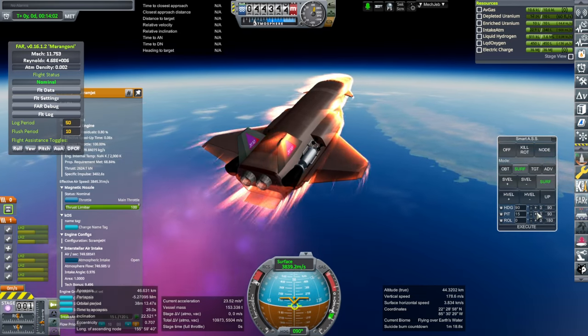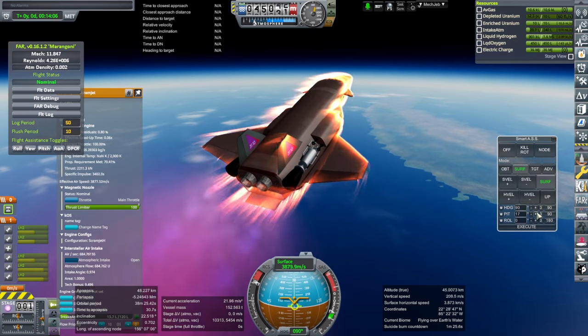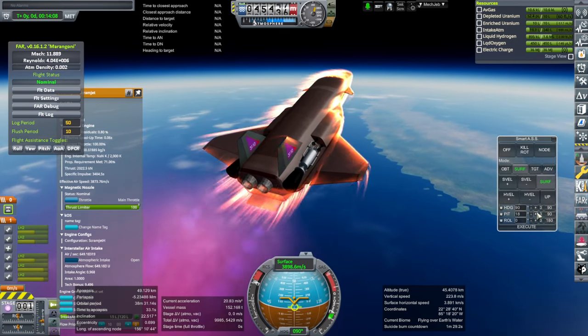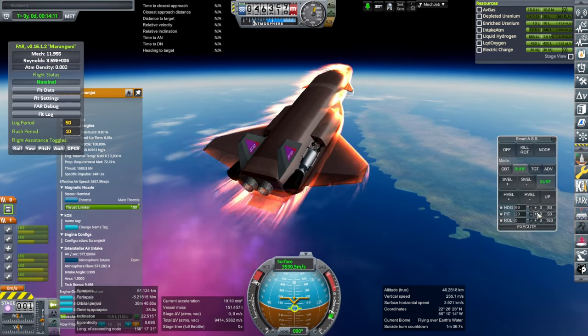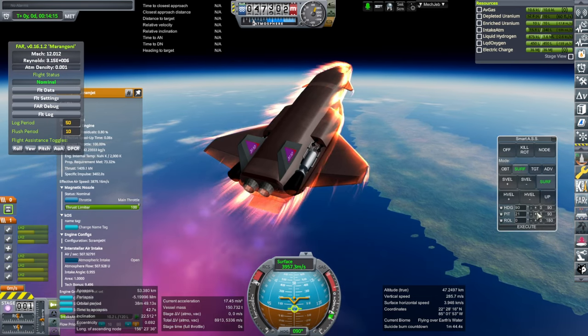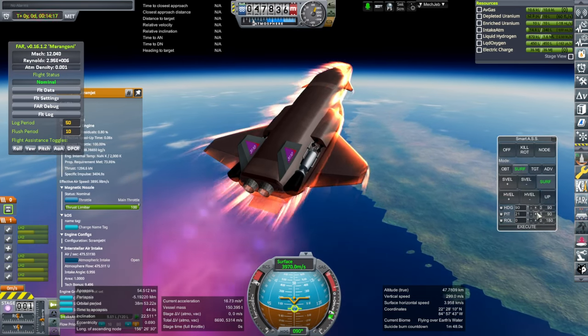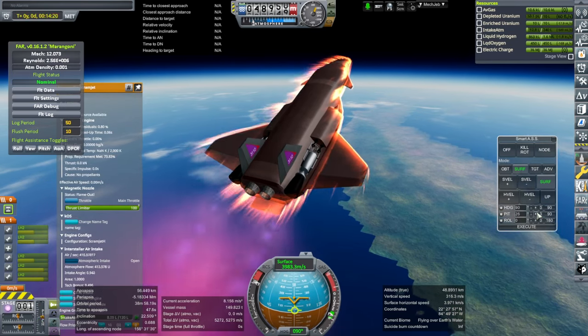We don't get as much punch from the high mode as we would like. It seems like the overheating was fine for the nuclear engines this time. Actually, making them shorter was probably a good idea — they have less exposure. And that's the end of the scramjet.